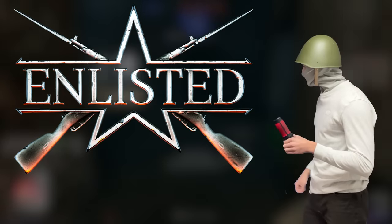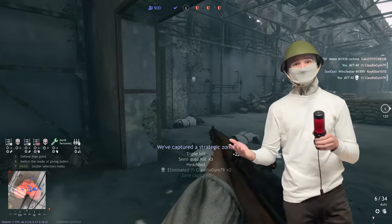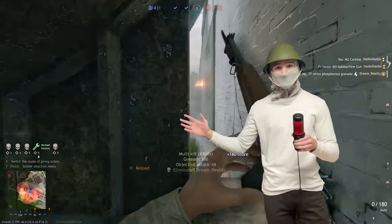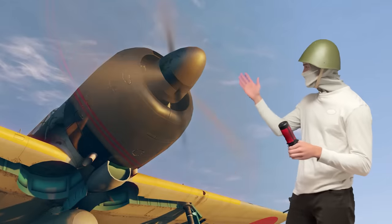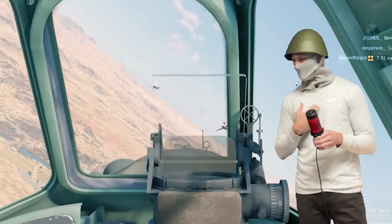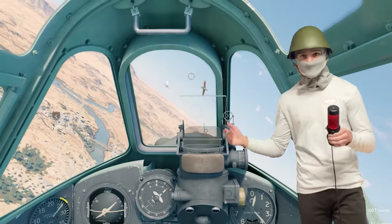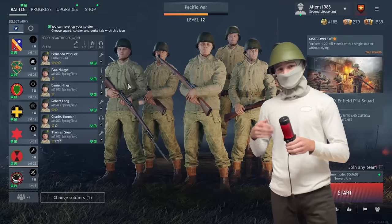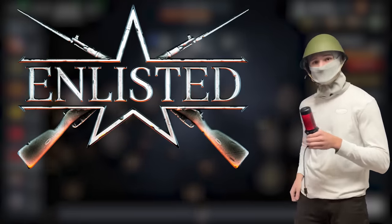Enlisted is a free-to-play first-person shooter that combines PvE and PvP combat, resulting in massive battles including hundreds of soldiers. Players lead their own AI squads in recreations of historic campaigns from every theater of World War II — whether you want to fight on the frozen outskirts of Moscow or the sweltering tropics of the Pacific. Each campaign has unique uniforms, weapons, and vehicles. The game is approachable for all types of players and is available on Xbox, PlayStation, and PC. Play for free using my link below, which will also net you a bonus of extra soldiers, weapons, and a premium account.